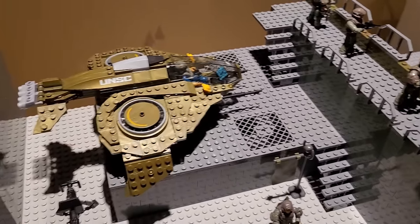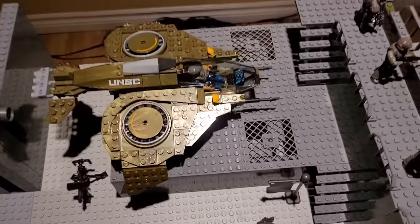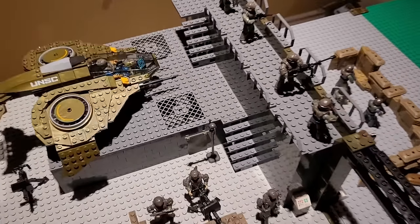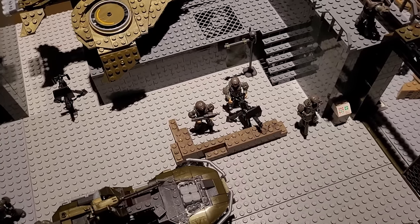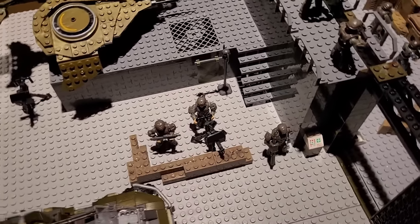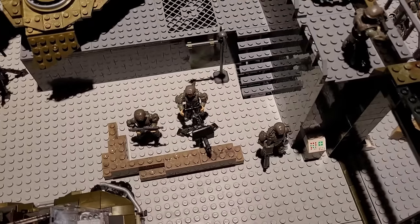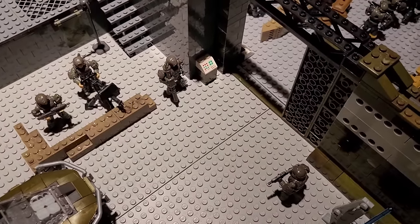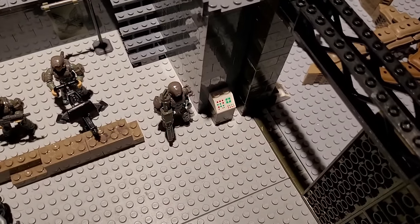Coming back from the walkway, we have a staircase down onto a landing platform. This landing platform typically just has a wasp sitting on it — if it's needed it can just launch up and immediately get into battle or go off on patrol. Down off the staircase you have a little checkpoint with a machine gun turret and some infantry. There's a control panel right there with some extra infantry defending it, just in case, while the door keeps getting opened and closed for deployments.